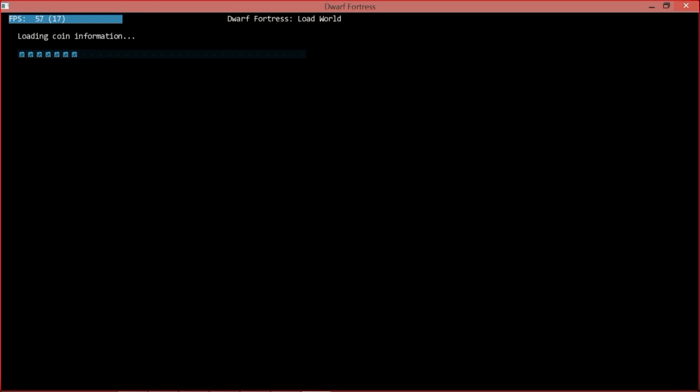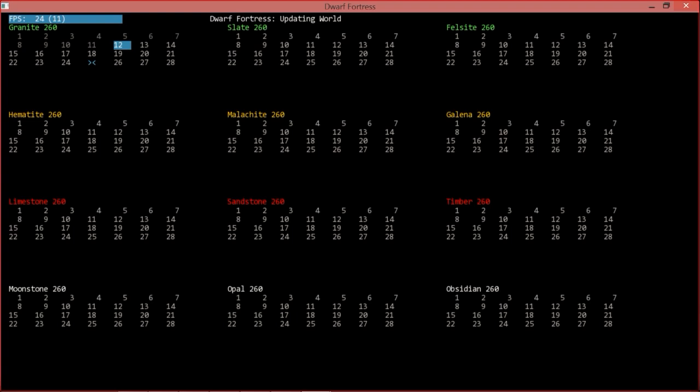For anyone jumping on now, Al is going to start this first adventure in the world we played in fortress mode, so we're not quite up to date with updates. We're hoping to find the fort we were playing before. This is a giant world, as you can tell by the very slow updating. The game updates your history each time you load in, figuring out what events — like goblin invasions — happened on each day.